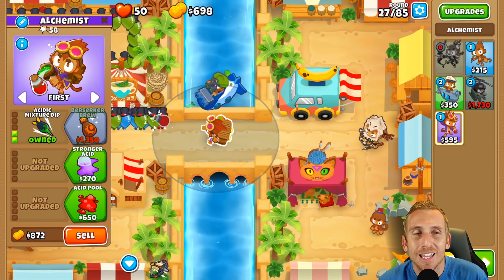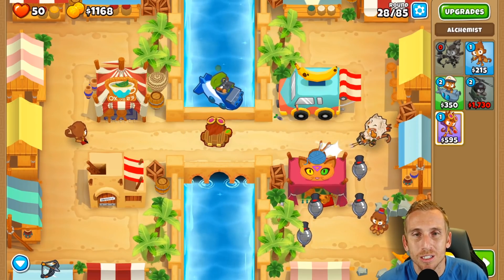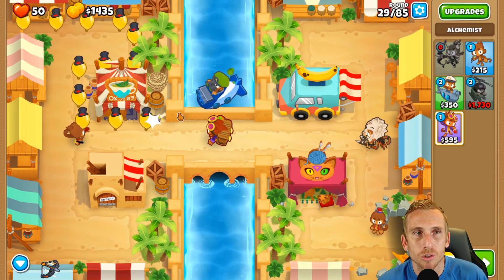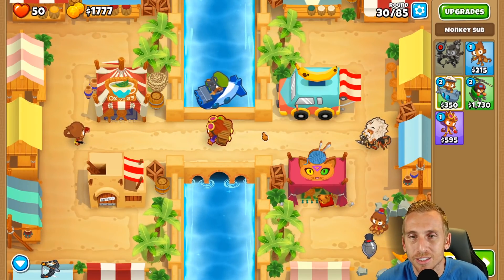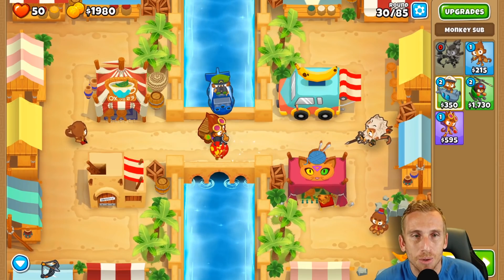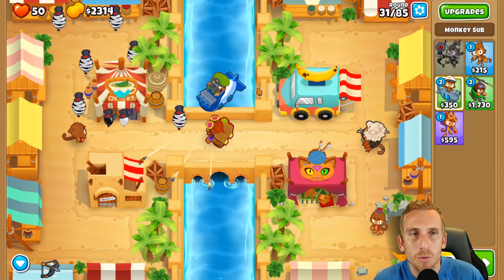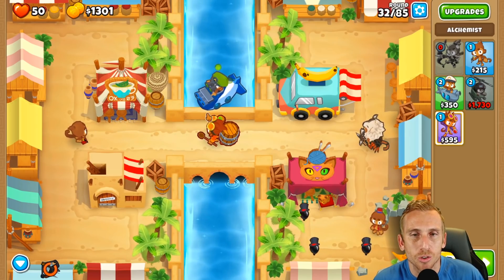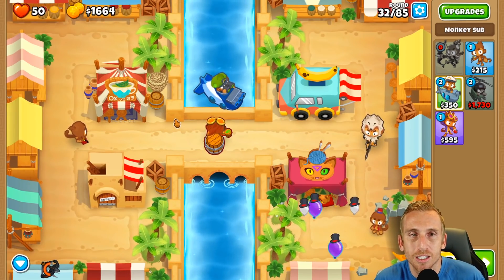Let's put the alchemist on strong just in case. Quincy's unusable at this point unless the alchemist buffs him, but the safety mechanism is that the alchemist can pop the leads and Quincy cleans up afterwards. Now I want to get to armor piercing darts for around round 36. Let's get the berserker brew first, use the ability if needed, then get armor piercing darts to clean this thing up.